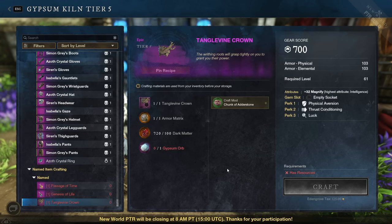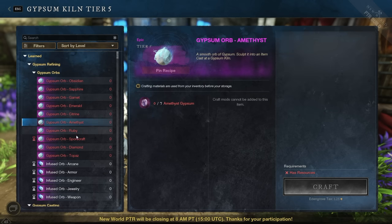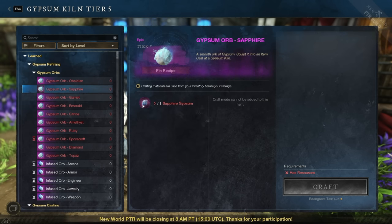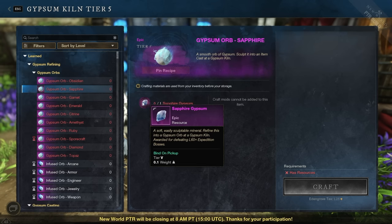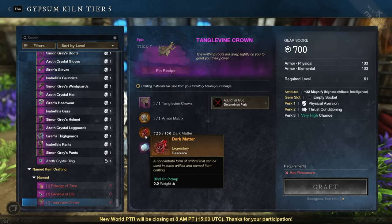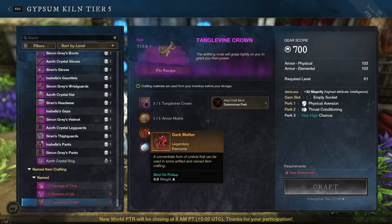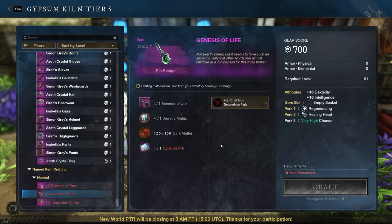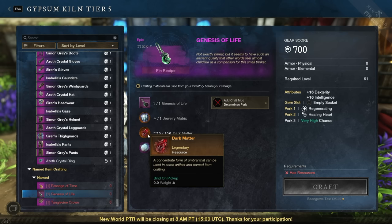Let's break down the materials. Gypsum Orbs are acquired from various types of Gypsum — Ruby comes from Outpost Rush, Emerald from Crafting, Sapphire from other activities, and there are new types like Sporecraft now too. You can hover over them to see how to acquire each type, some with daily caps. Dark Matter is a concentrated form of Umbral used in artifact and named item crafting. You can get it from salvaging gear, quests, and the PvP Rewards track.